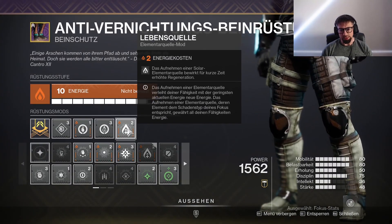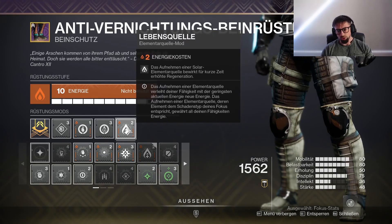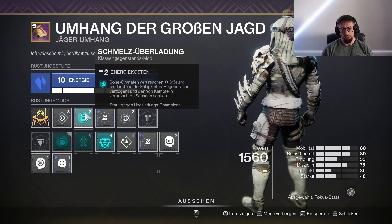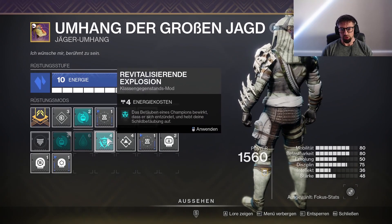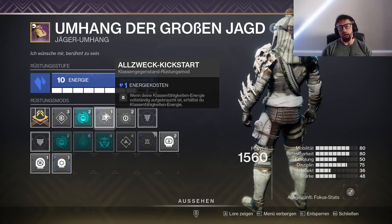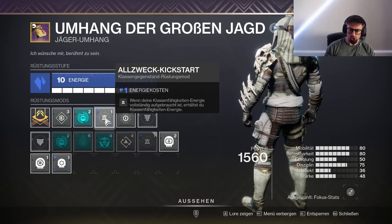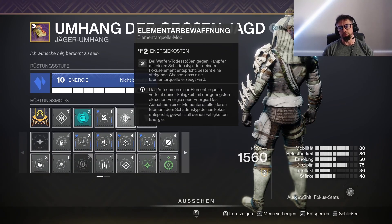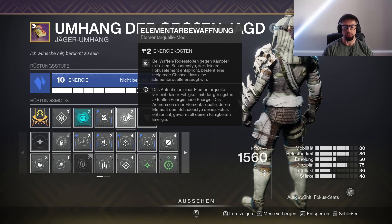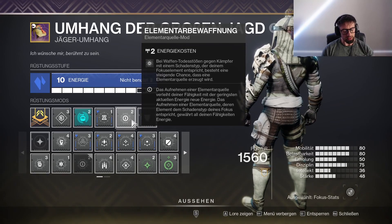Dann haben wir die Lebensquelle dabei – das ist aktuell unser einziger Heal: Das Aufnehmen einer Solar-Elementarquelle bewirkt für kurze Zeit erhöhte Regeneration, also zehn Sekunden passiv Heilung. Als Jäger haben wir jetzt gerade noch nicht so viel davon. Ich habe die Überladegranaten mit drin, ihr könnt aber auch andere Artefakt-Mods mitnehmen. Wir haben einmal einen Allzweck-Kickstart dabei, um unseren Dodge schneller zurückzukriegen, damit wir in der Nähe von Gegnern dodgen und das Messer bekommen können. Und Elementarbewaffnung: Bei Waffentodesstößen mit einem Solarwaffenschadenstyp besteht eine steigende Chance, eine Elementarquelle zu erzeugen – also auch mit Solarwaffen machen wir Solarelementarquellen für Fähigkeiten-Regeneration.